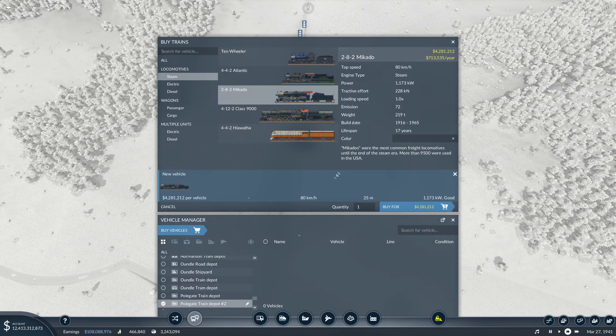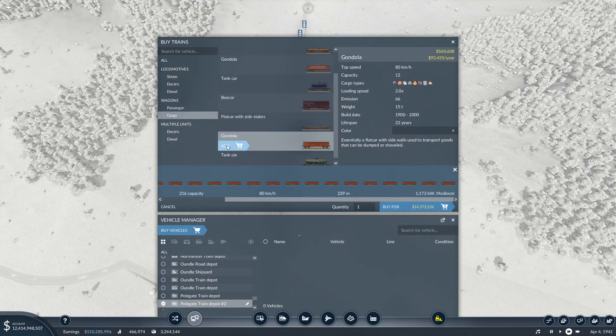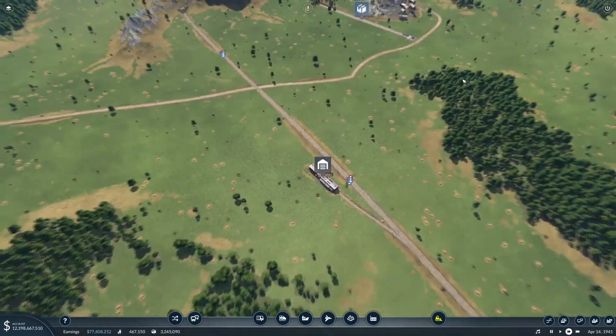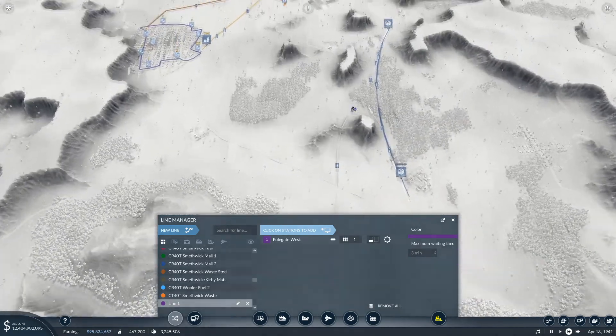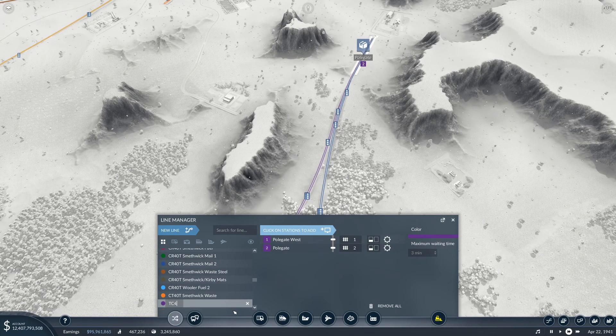We've got a bit more space up here and we can put another depot in. I think we'll go for the Avocado locomotive. In this case we're trying to squeeze a little bit more on as long as it stays mediocre — maybe we can squeeze on another one or two. We'll set a line from here to there — train cargo 41 — and call it Polgate Iron.